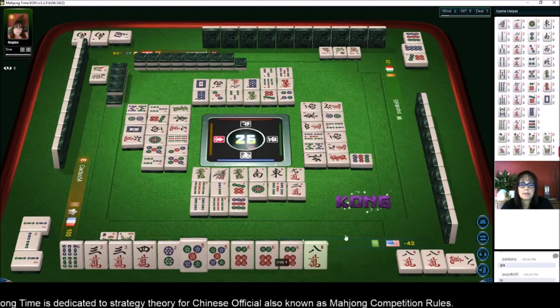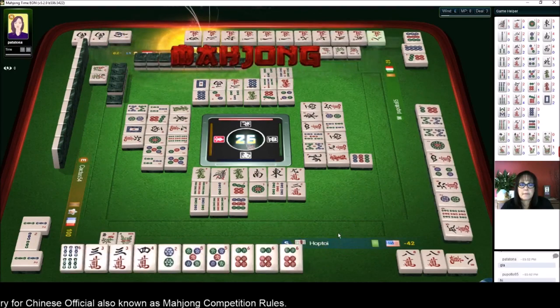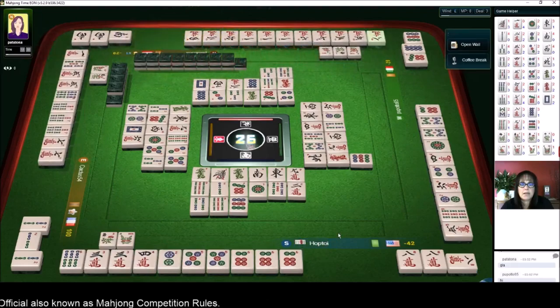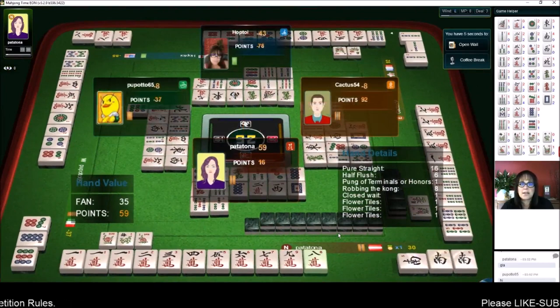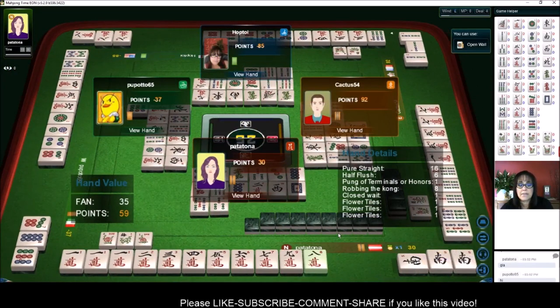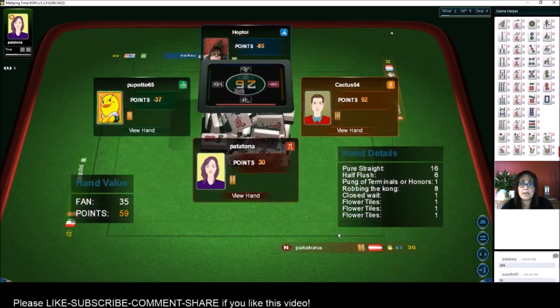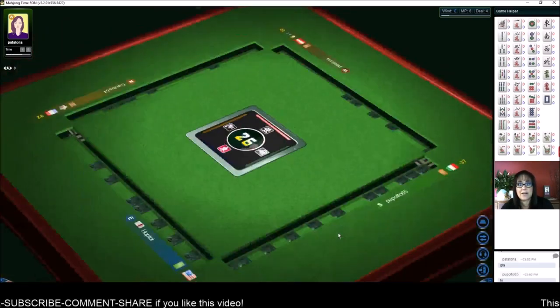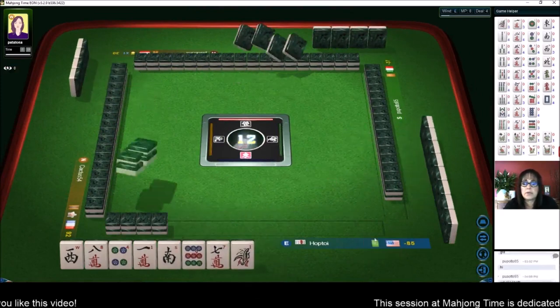Six characters, kong. Eight characters — Mahjong! Oh, they robbed my kong! They just robbed a kong. If you ever wondered, that's how you rob a kong — I was going to kong my eight and that was their ready tile. That's the only time you can use that scoring element, and that's eight fawn — robbing a kong. Now we have negative 85 score and we're in the fourth deal.